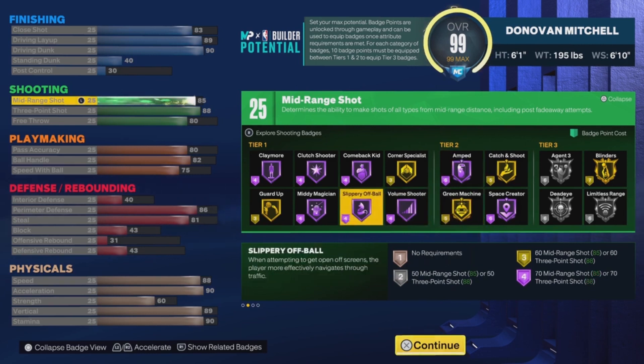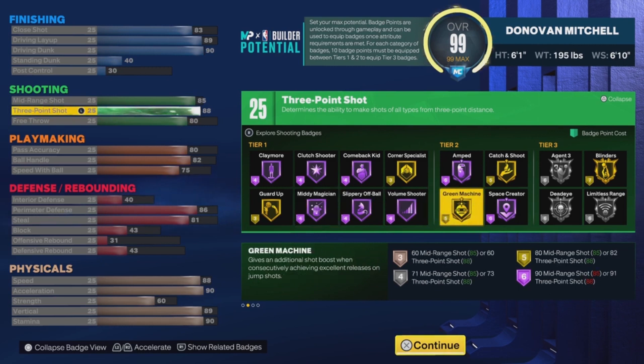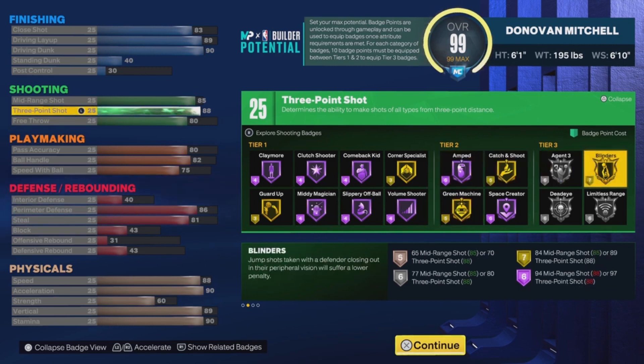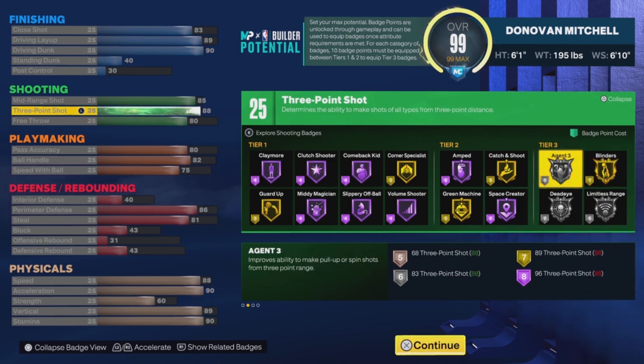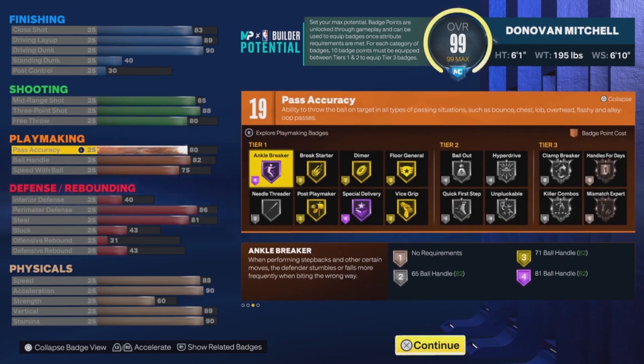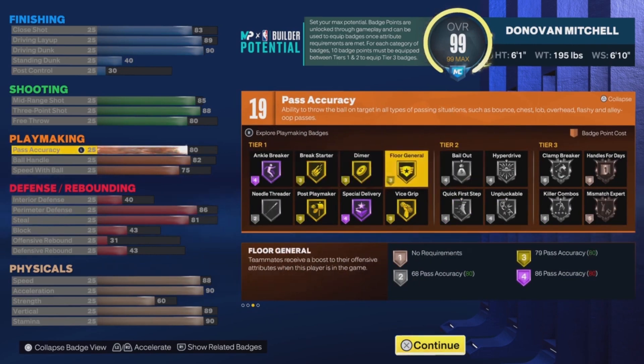You also get green machine and off-ball shooting badges that complement your mid-range. For the three-pointer, it's 86. With 86 three-point rating you get aging three and limitless range on silver. For badges you get blinders on gold, which is pretty good, and you also get dead-eye. That's pretty much all the key shooting info.